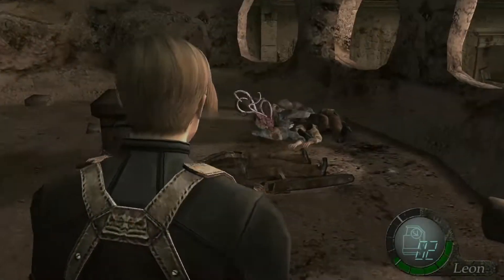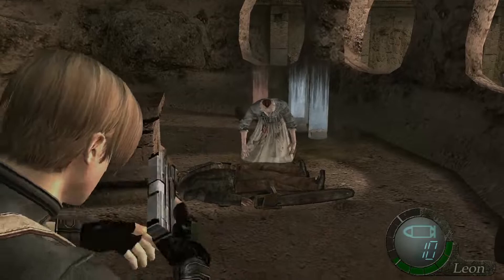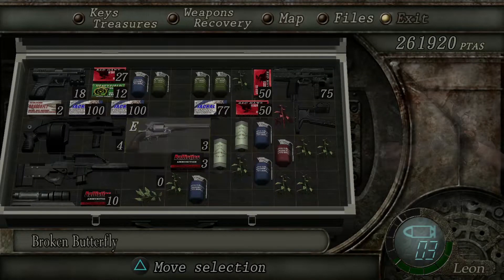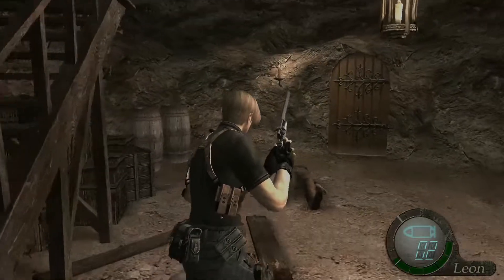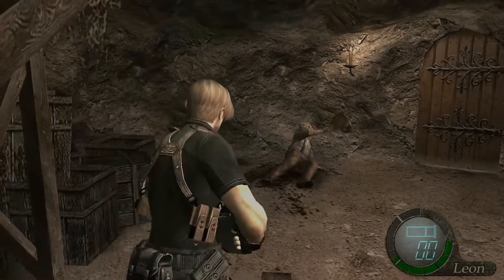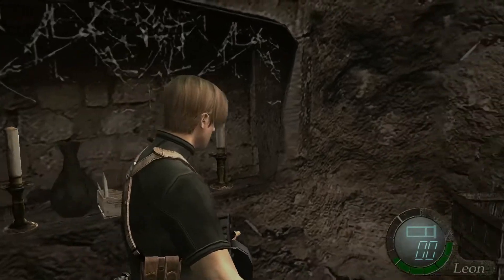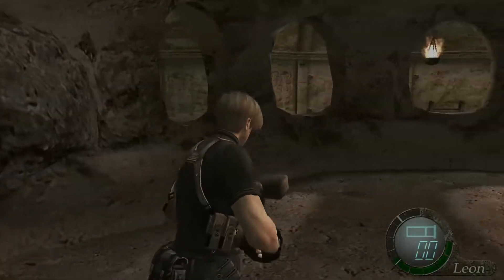Use an incendiary grenade and that should pretty much finish them off. We've got one more guy to deal with. Do not reload your magnum — we're going to use it. One, two, three. That was like three magnum shots and four shotgun blasts. We've got a lot of hand grenades — four and four flashes. Pretty good. Don't forget this — this is the next yellow herb. Beautiful.